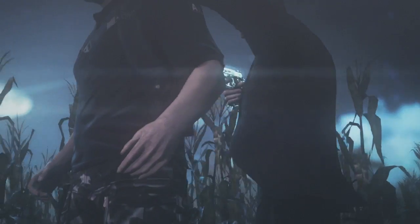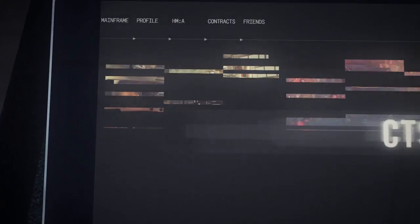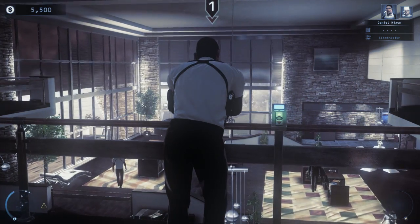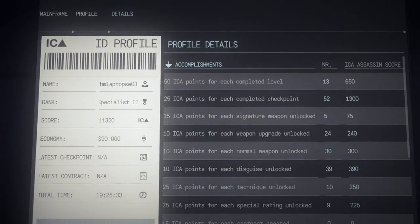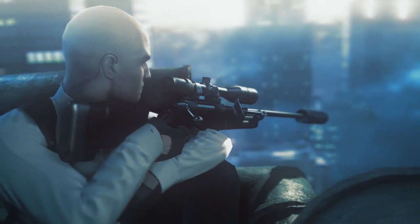There are many skills to master in the business of assassination. You can browse, review, and queue contracts for later completion. Keep up to date with your ICA profile and review your performance while on the go. There is no such thing as too much preparation.